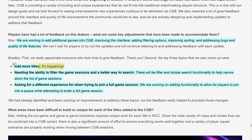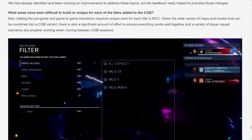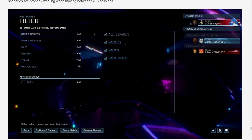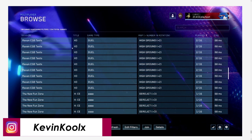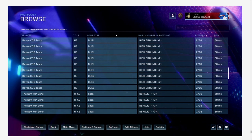Scrolling down, a screenshot reveals they'll be adding Halo Combat Evolved and Halo 3 to the custom game browser. The filtering options shown include game categories, maps, regions, teams, max players, and advanced settings like tags — super useful for finding specific lobbies like BTB, team slayer, or octagon. The new browse UI also shows session title, game type, map, number in rotation, max players, and ping.